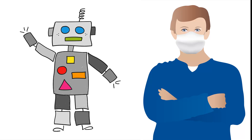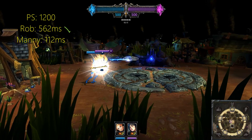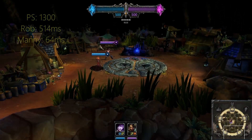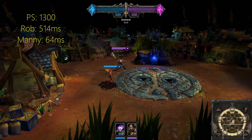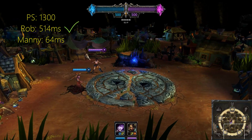Let's go through some skillshots and see whether Rob and Manny can actually dodge them. First, let's look at Lux Q. It has a projectile speed of 1200, and Rob has 562 milliseconds to react to it. Manny, after subtracting his delay, only has 112 milliseconds of breathing space. For Morgana and Nidalee Q — both with a projectile speed of 1300 — Rob has 514 milliseconds to dodge it, and Manny has just 64 milliseconds. Rob can still dodge it, but Manny is going to find it extremely difficult and has to react as quickly as possible.